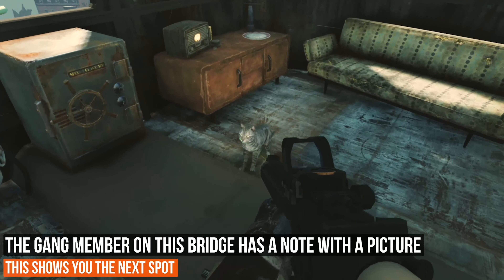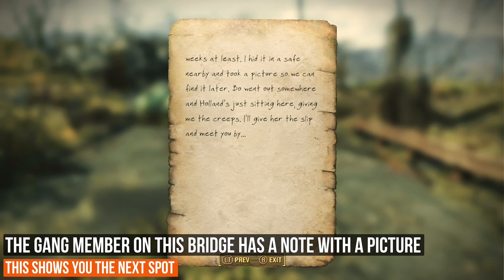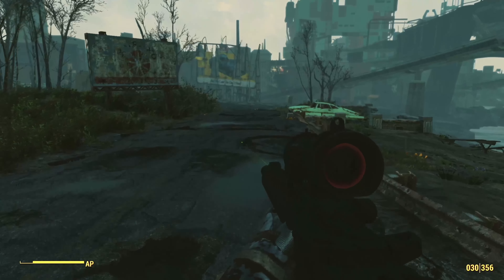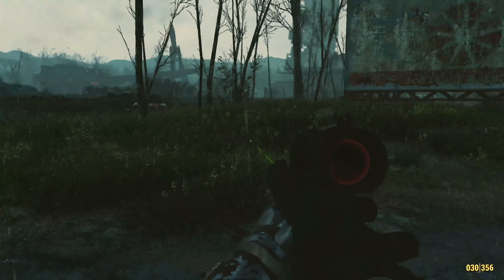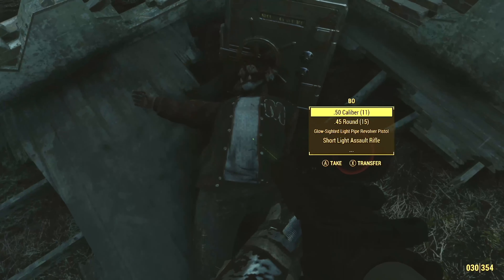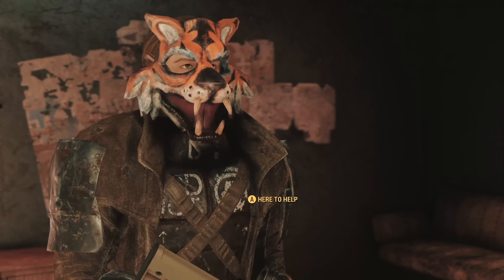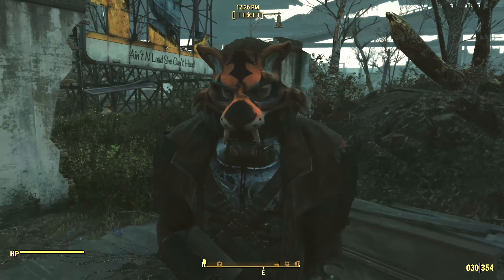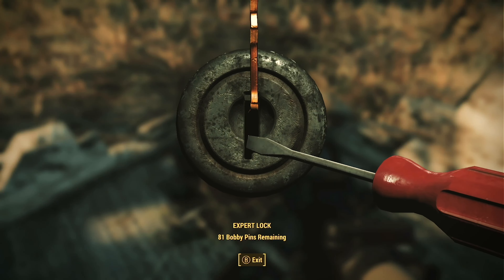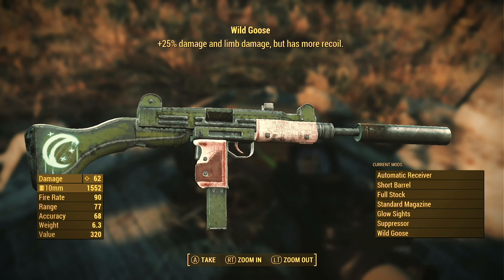Another gang member, Jamila, will be up there waiting for you. She has a note to pick up and there are a couple of cool things to find around the area. A picture you find shows a chest near the Red Rocket nearby, so head over there. There's a big robot to destroy first, then someone with another mask to take out, and that's where the final safe is — containing the special weapon for this quest. With each gang member you take out, you get a cool mask.